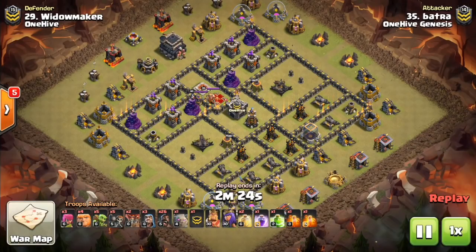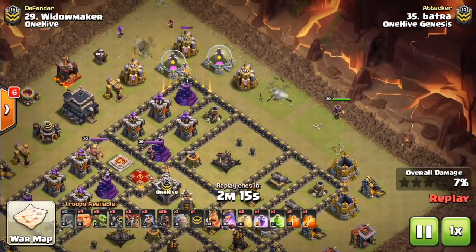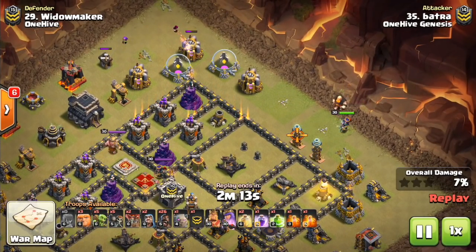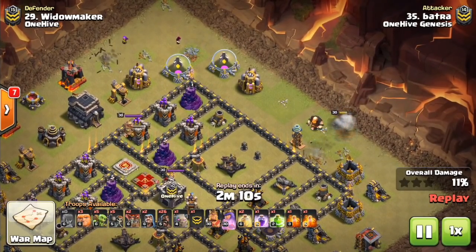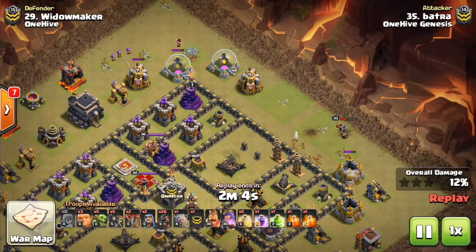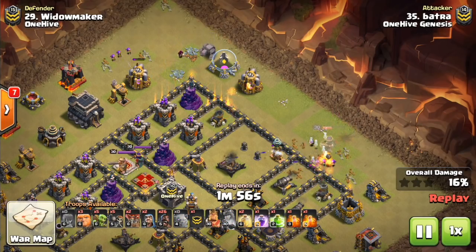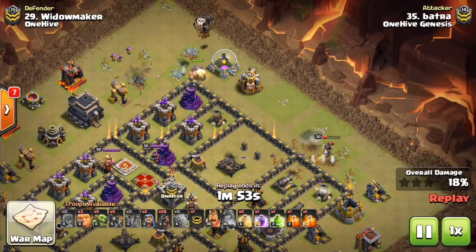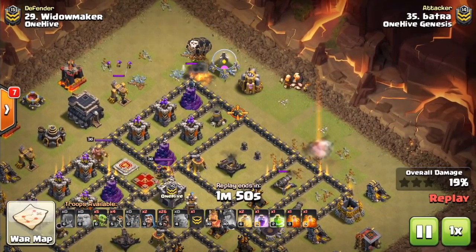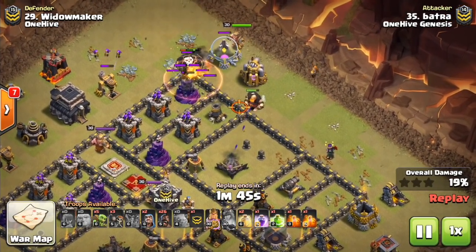Sometimes, especially at Town Hall 9, you'll have weird locations on the base — intentional by the defender to mess up your hog pathing and heal spells. There'll be like a random defense just sticking out. That's where you want to overwhelm that defense with three, four, or five hogs, do that for each outer defense, and have them meet up for the heal spell. Think of it as healing over the main clustered interior defenses — which pretty much every base has — and reinforcing to overwhelm exterior defenses that you don't want to have to heal over.